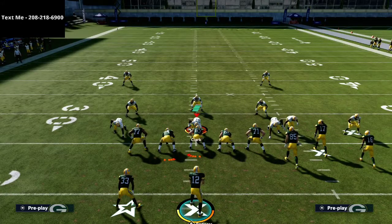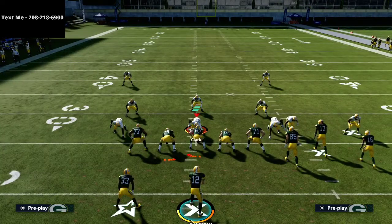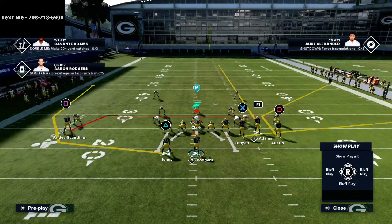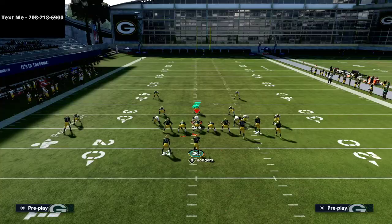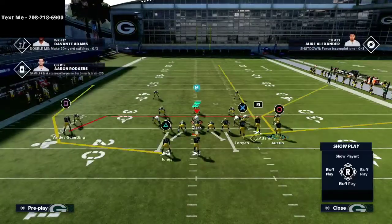There are a couple of things I like to do to make it work even better. On the backside I like to wheel the running back so I can threaten the flats on both sides of the field. If I'm using playmaker on the square receiver on the left side, I can hit either the playmaker on the motion back or the wheel route up the seam. The only other thing I'll do is smart route the circle receiver — the right-of-screen outside slot.